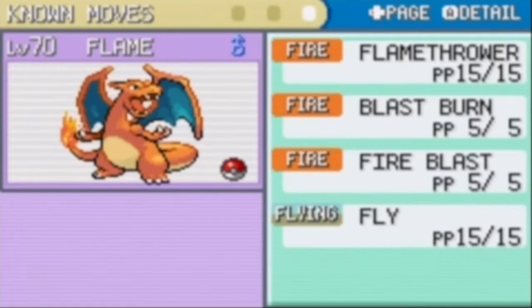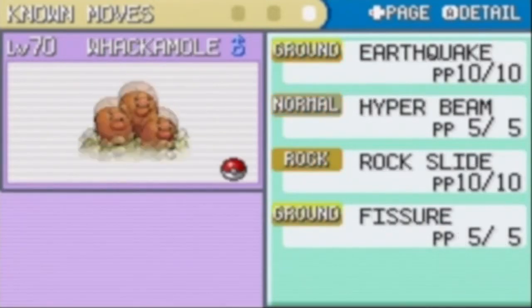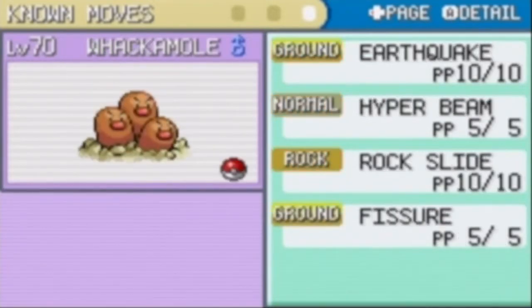Flame has Flamethrower, Blast Burn, Fire Blast, and Fly. Nothing will change there. Whack-a-mole has Rock Slide, Earthquake, Hyper Beam, Rock Slide, and Fissure, learned at around level 64 or 65.